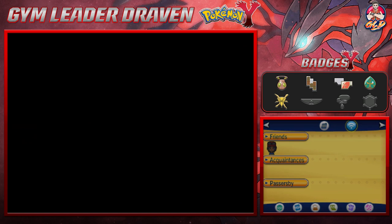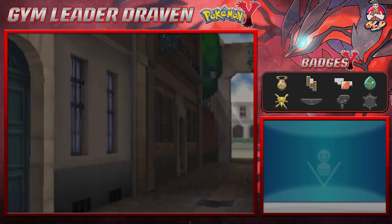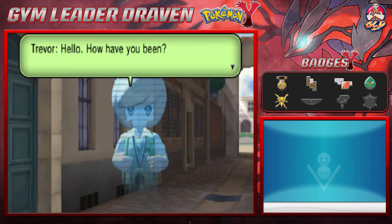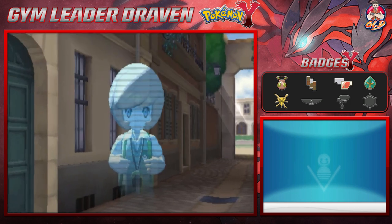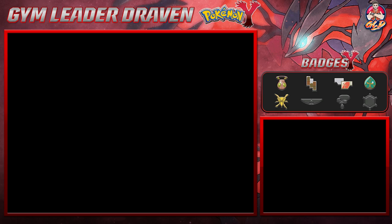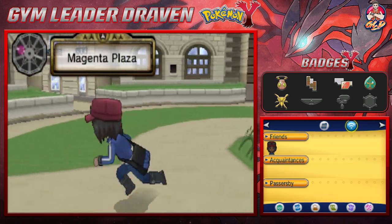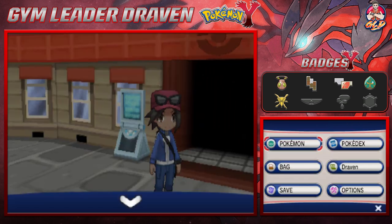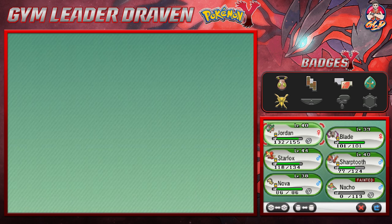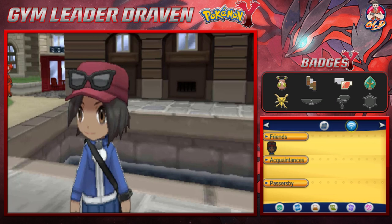We get another Holo Clip: 'Hello! We're all going to meet at Route 14 — please come join us.' We're going to pause the episode here. Obviously there's a lot to cover, but in the next episode things are going to be very interesting — there might be a new Pokémon introduced, and your boy Draven might be changing things up. Stay tuned — I'll see you guys in the next episode!